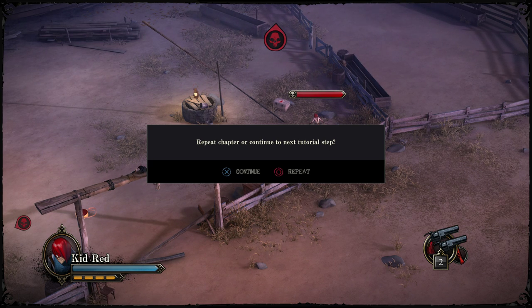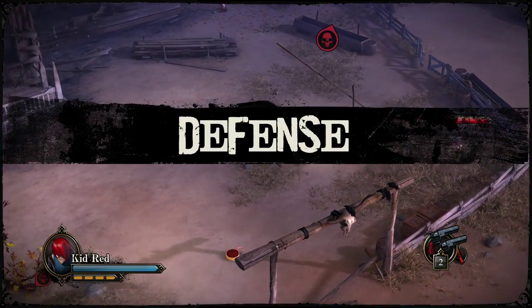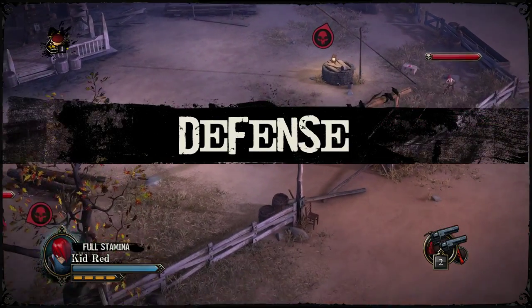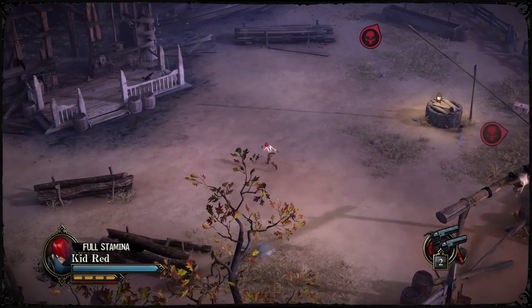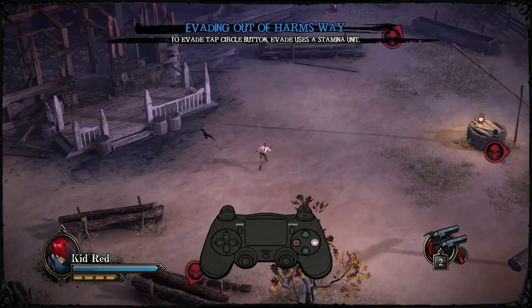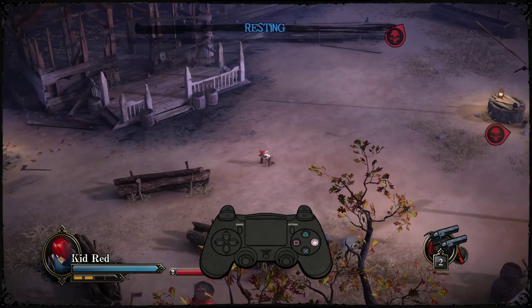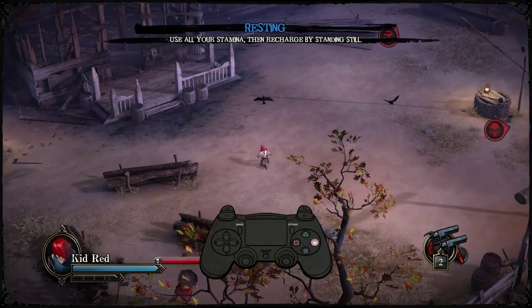I'm pushing X. Defense — what's this? Full stamina. Evade — tap circle. Is it a circle? It looks like a B. Did I choose the PlayStation controller?